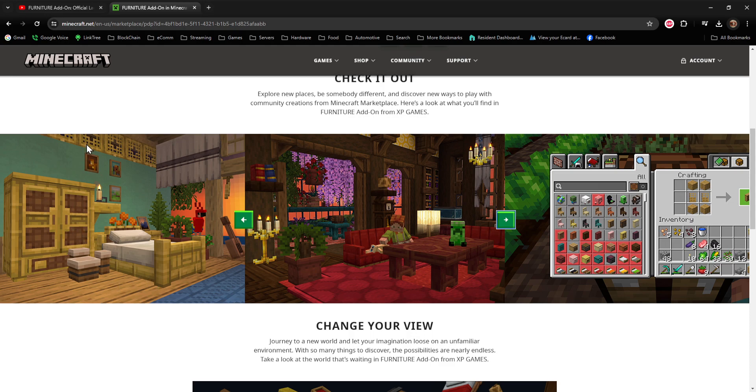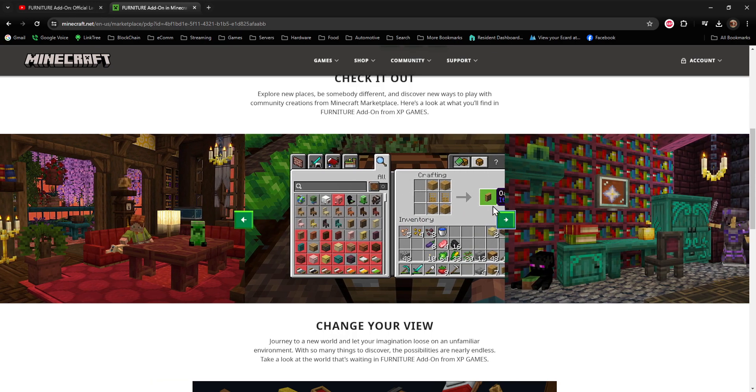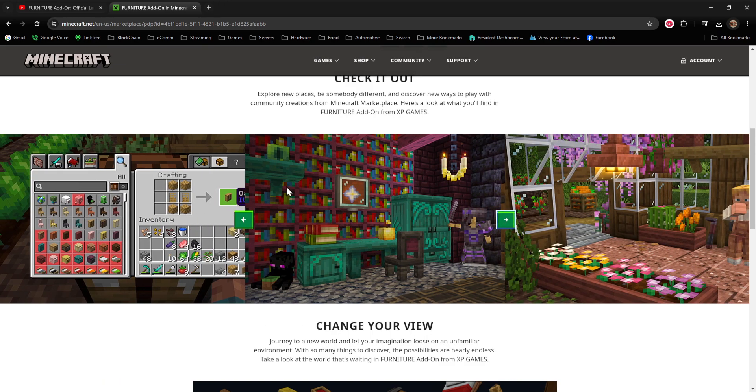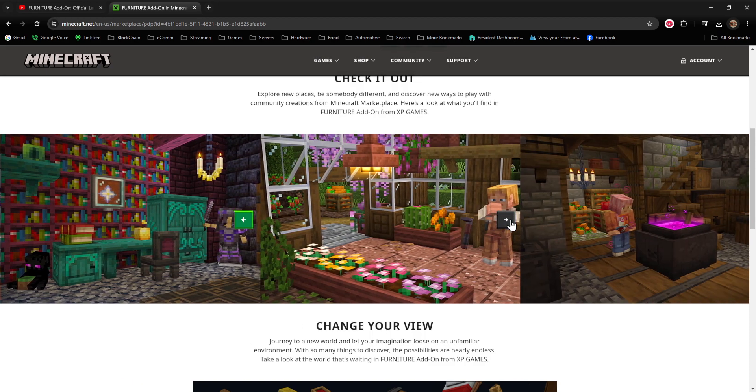They have just about every piece of furniture and decorative item in every type of wood. You've got the oak, the dark oak, the mangrove stuff, and just every type of wood - warped over here in this one right here. Different colored bookshelves, candle chandeliers. You name it, they've got it. It's a really neat pack.